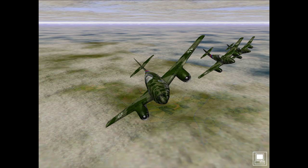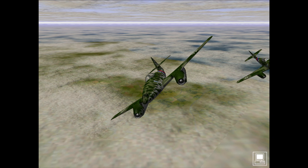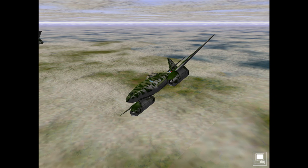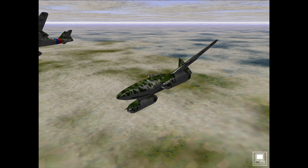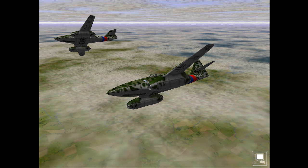Beware that the ME 262 is slow to accelerate and not very maneuverable. Allied pilots may try to attack you when you are most vulnerable, i.e. during takeoff and landing. But once airborne, the ME 262 could accelerate to a maximum speed of around 540 miles per hour, which is at least 100 miles per hour faster than any other Allied fighter in this game.